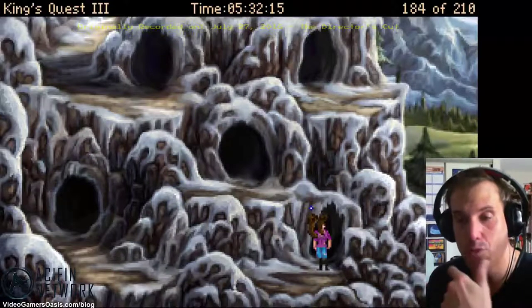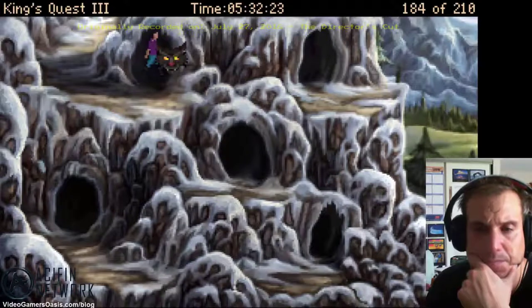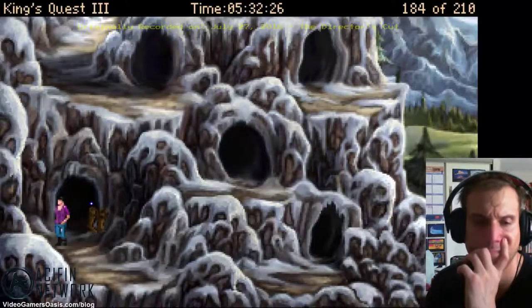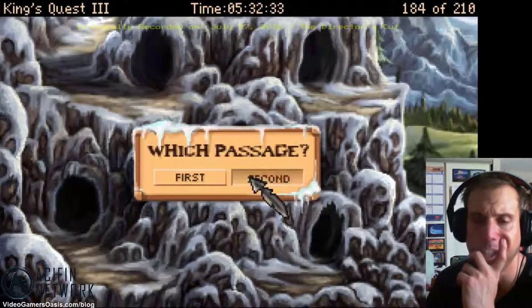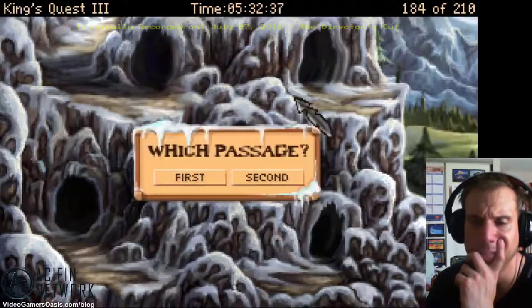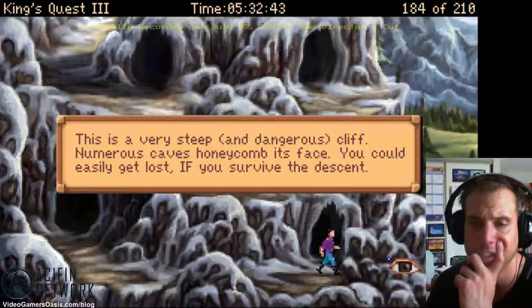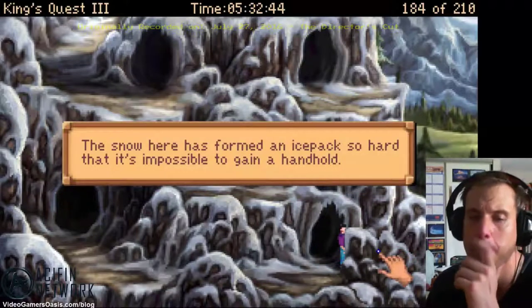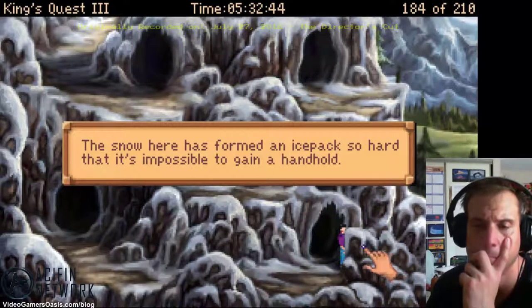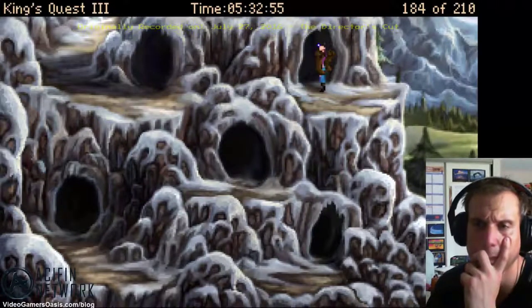We've got to basically keep looking at these mazes, keep going into these caves until we encounter the yeti. Let's go back in the cave — trying second, then first, keep searching. You can't get out of here — this is a very steep and dangerous cliff. Numerous caves honeycomb its face and you could easily get lost if you survive the descent. The snow has formed an ice pack so hard it's impossible to gain a handhold. Let's click first, go in there, click second, go in there.